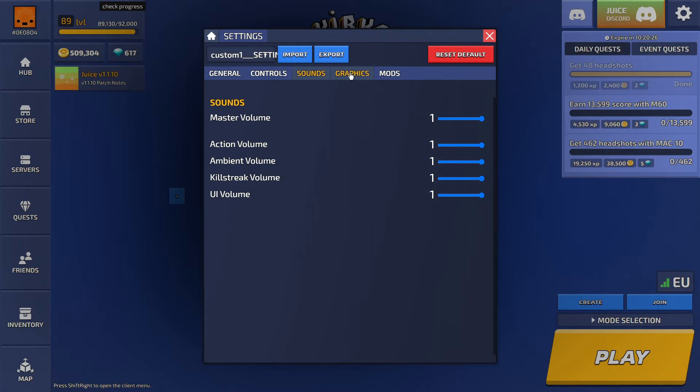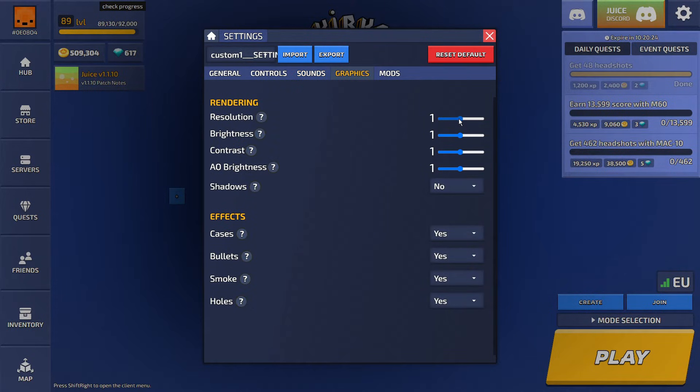Sounds — doesn't matter, do whatever you want. Graphics: resolution — I'd say use something like 0.6 to 0.7 for the best performance while the game doesn't look terrible. If you have a better PC, throw it up to something like 0.9. But if you're on a lower-end laptop or something really old, you can lower it all the way down to 0.3.